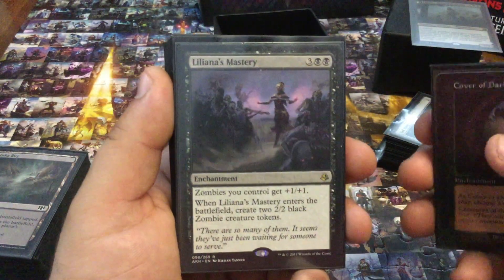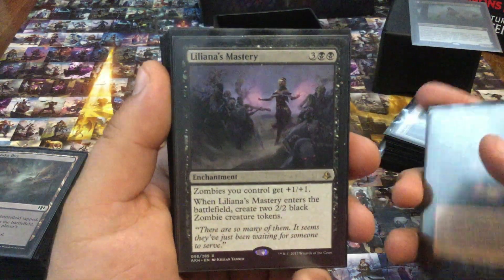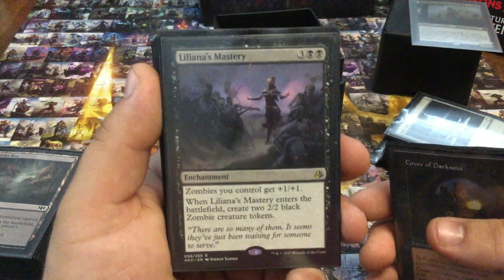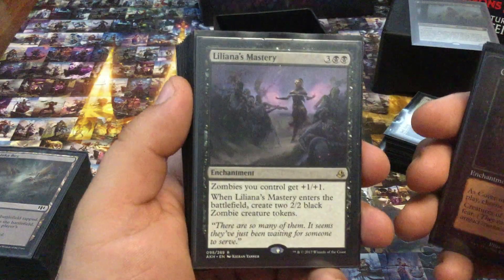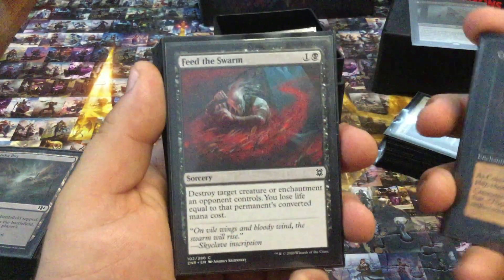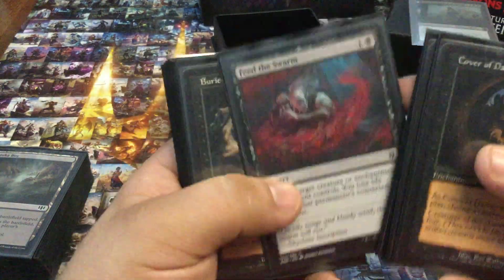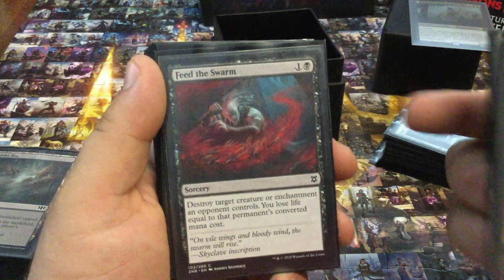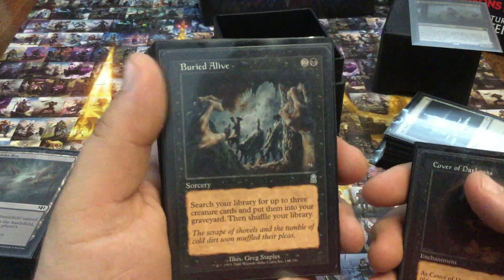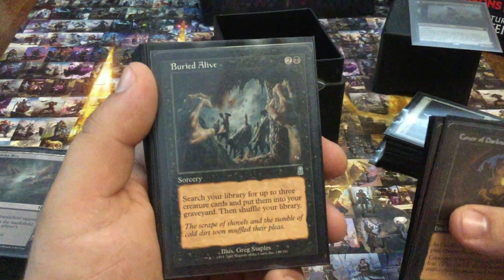Liliana's Mastery — I love this better than almost any other Anthem effect out there because this creates two zombies with it. In my opinion, one of the best value enchantments in the game for that. Feed the Swarm — because I'm Mono Black and I need to be able to destroy enchantments. Every Mono Black deck needs that card. Buried Alive — you've seen this deck, you've seen what it does, you've seen the point of it. I tend to choose Gravecrawler, Vengeful Pharaoh, and then something else based on the situation.